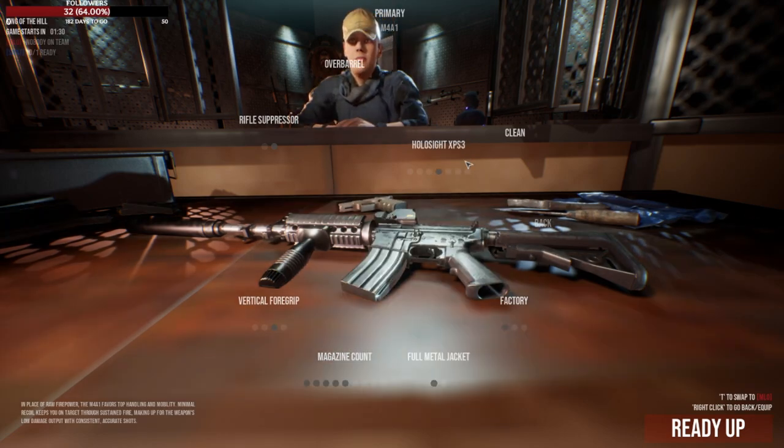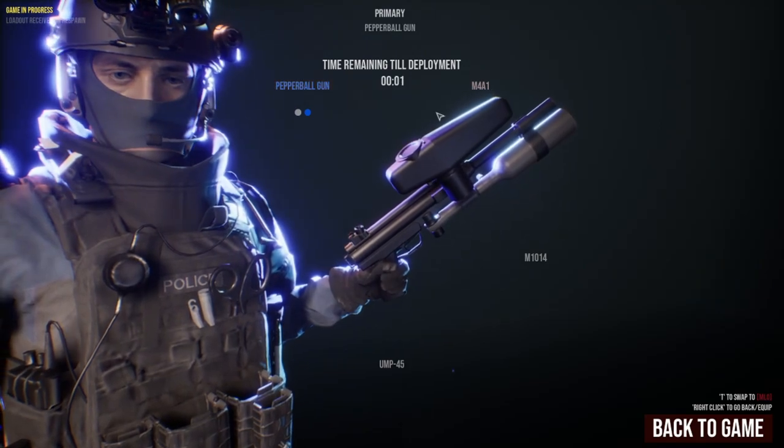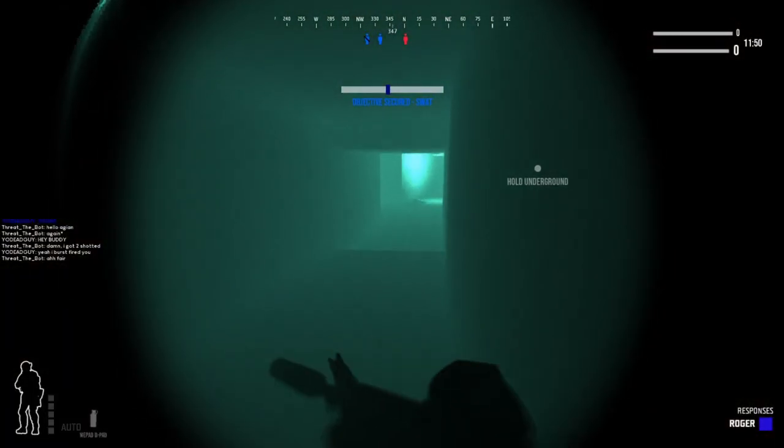You can also select less lethal guns: the beanbag shotgun, the pepper ball gun, and a taser. Every character already has pepper spray, so you can also use that if you go full lethal and decide that you want to arrest someone.